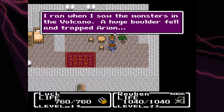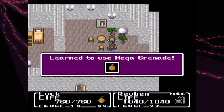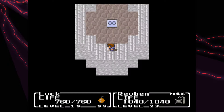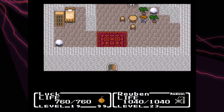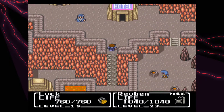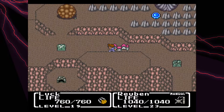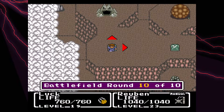Why are you stuck in here? I ran when I saw the monsters in the volcano — a huge boulder fell and trapped Arian. Only a mega grenade could free him. How do you use one? Just throw it. Go through the abandoned mine to reach that boulder. Alright, that's the Mobius Lacon there. So apparently we just have to throw the grenade. We've got another battlefield and the mine.